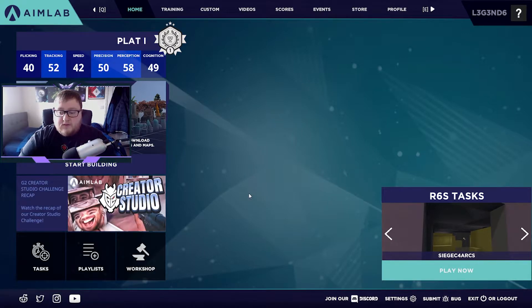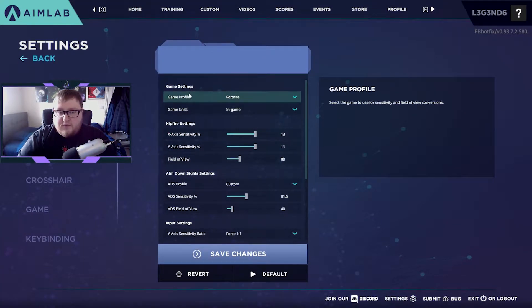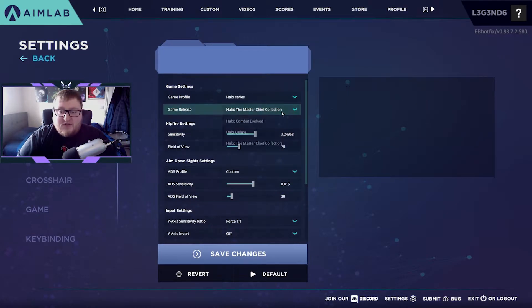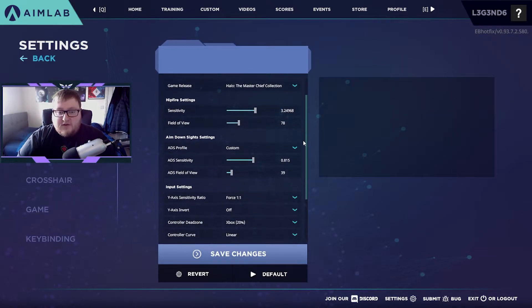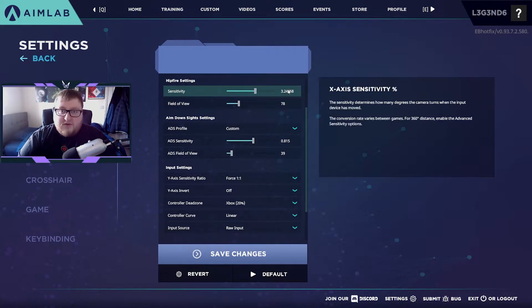Let's move on to the settings. Go to the settings option at the bottom. You can see there are different profiles - this one's currently on Fortnite - but if you select it, it'll come up with all different games: Quake, Gears of War, Grand Theft Auto and more. You want to select the Halo series, and more specifically Halo: The Master Chief Collection. This is where you set your different settings. It's currently set to mouse settings at base but there are also controller settings. This is your horizontal setting - the x-axis.